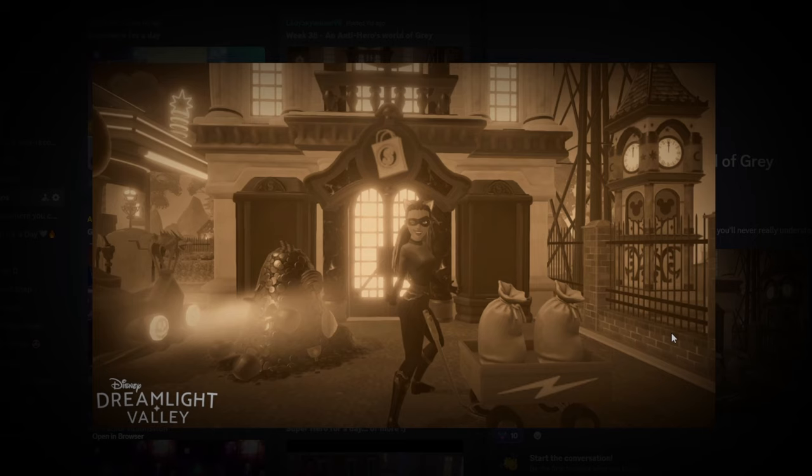Next up we have Lady Skywalker with their Catwoman submission. It could be a bit risky since Catwoman is a difficult character — she's a bit of a villain, but she does walk on the side of good sometimes with her associations with Bruce. She's kind of an anti-hero in a world of grey, which works well as a description for her. This is a wonderful, creative submission. Filters can be a risk in Dream Snaps sometimes, so I'm intrigued to see how it does against potentially bright, eye-catching submissions.